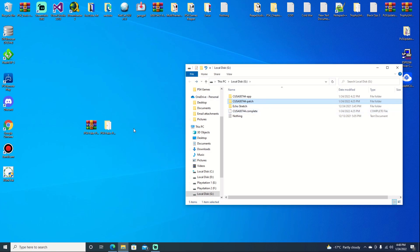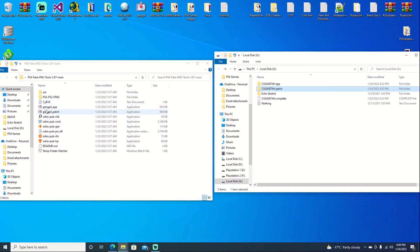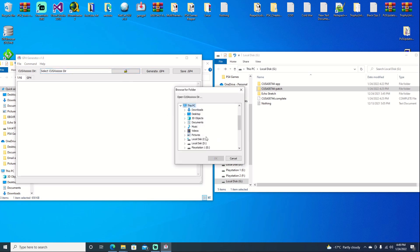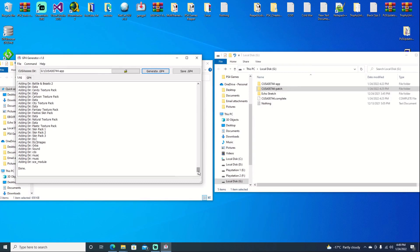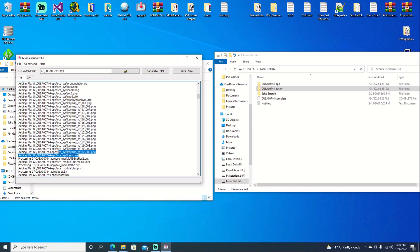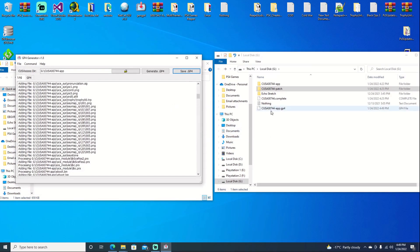Go ahead and just back up to our root and we're going to go ahead and open up our fake package tool folder. They did something really nice here — you go ahead and open up your Gen 2 and we can go ahead and select the app folder. So we're going to our G drive and select it and hit OK. Now if we hit generate it should generate with no issues. One thing I want to point out — they did fix it so it does grab the keystone. If you look right here, the keystone file is being grabbed now, so we no longer have to edit the GP4 file and add that keystone file in. So we'll go ahead and hit save, and we'll just save it to the same location.